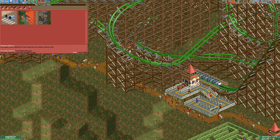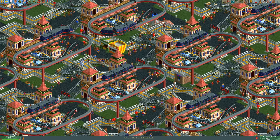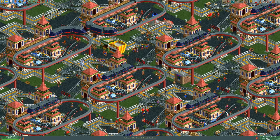You cannot do this though if you use my favorite queue line layout for this coaster, which looks like this. Now it's 3x4 tiles and you can just plop down this saved design pretty much anywhere and have a functioning coaster.